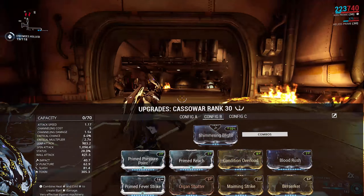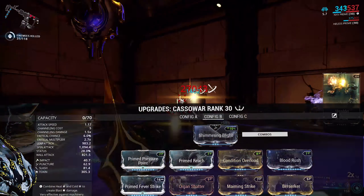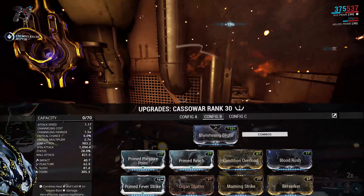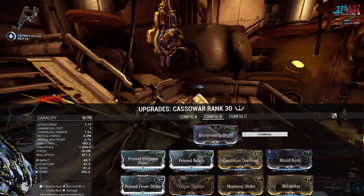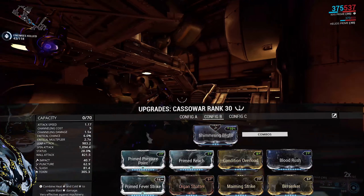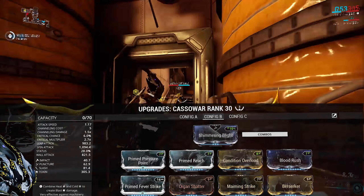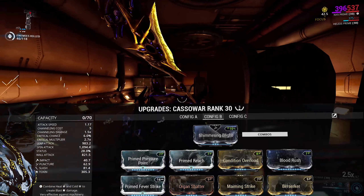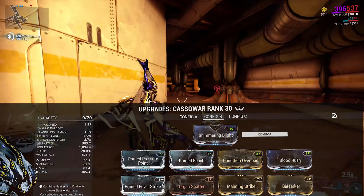We've got Prime Pressure Point, Primed Reach, Condition Overload, and Blood Rush for crit chance as the combo counter goes up. Maiming Strike raises base crit chance on a slide attack, giving more for Blood Rush to work with. Organ Shatter for crit damage, Berserker for attack speed on crit, and Primed Fever Strike for Toxin damage and extra procs. You could switch out Berserker for another elemental mod — say the dual stat Electric — and then you could have Corrosive as well, since the base attack speed is so good you could sacrifice it if you wanted.